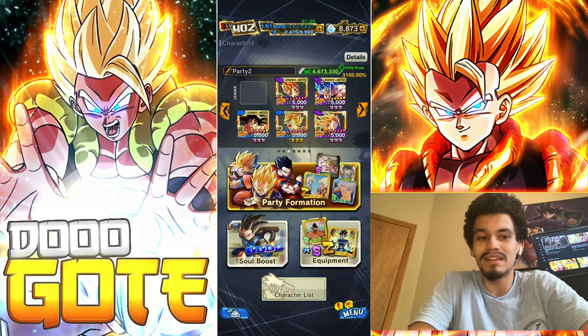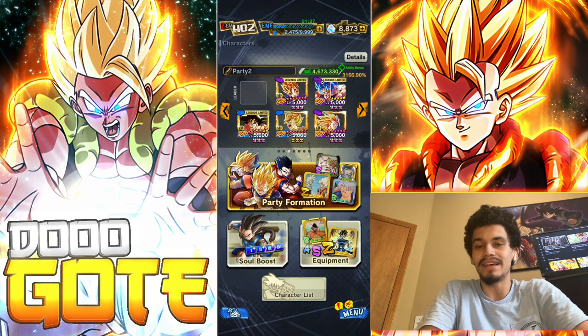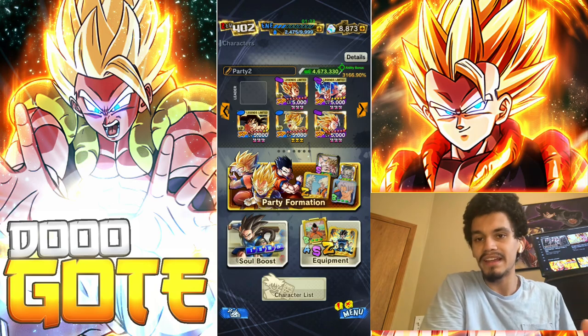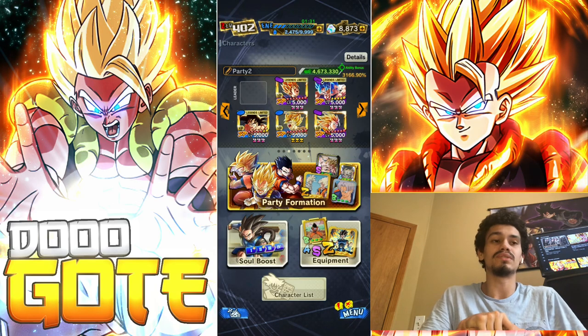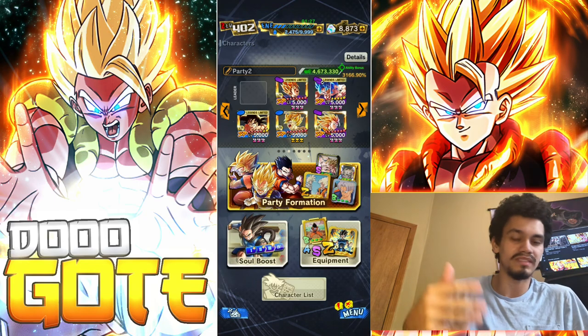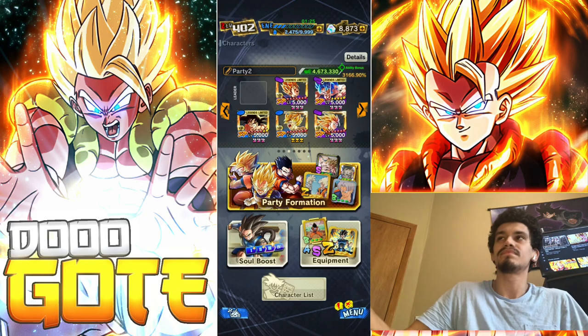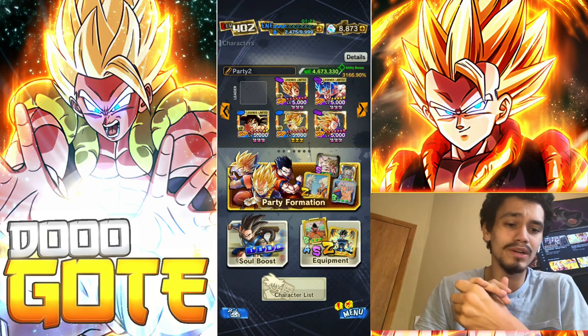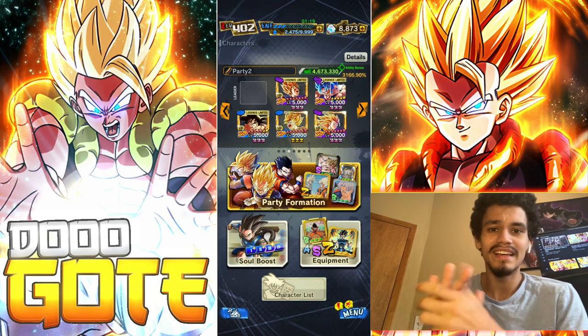Set the expectation of ultra Gogeta to not be a letdown. The only letdown we've had that introduced a new mechanic was UI Goku - UI Goku introduced the gauge mechanic and now it's being applied, sort of Trunks has it, and now ultra Gogeta has it.